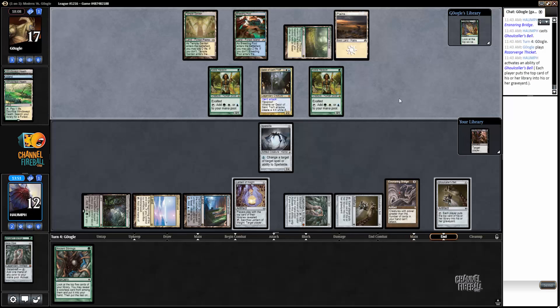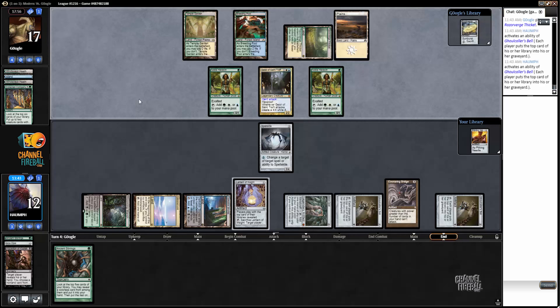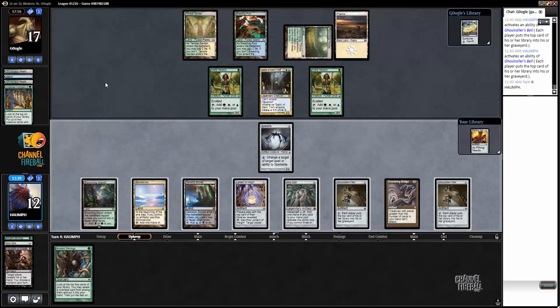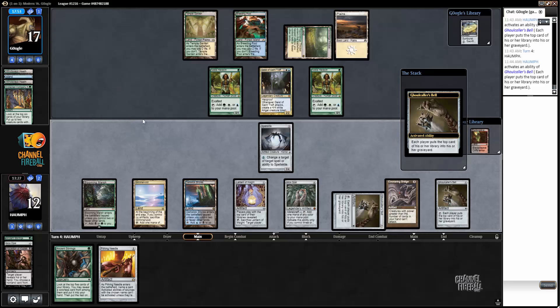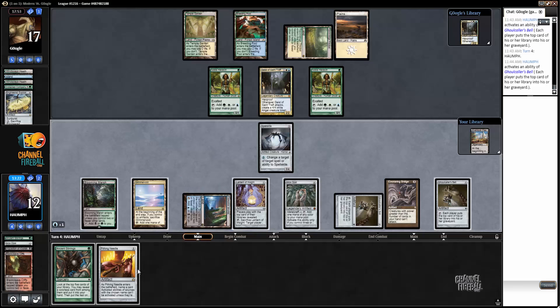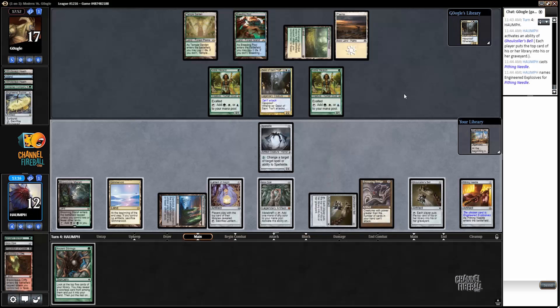My opponent has one card we don't know about, and we'll get a good gauge to see if it's relevant — looks like it isn't. Collected Company. I don't think the card in hand likely matters here. If it was Stony Silence my opponent would have slammed it. Pithing Needle — I still want to mill it away rather than Needle it. You can draw Geist. Let's play the Needle and name Engineered Explosives. I'm just trying to figure out ways I can lose.